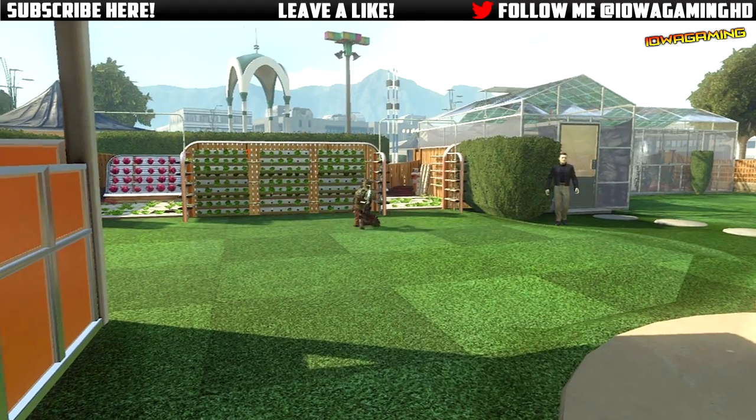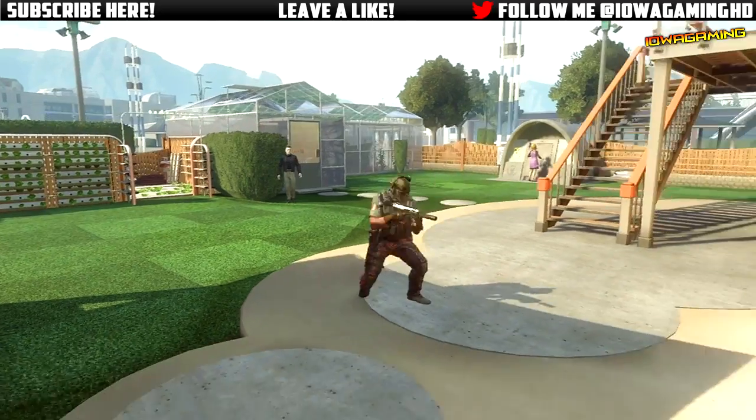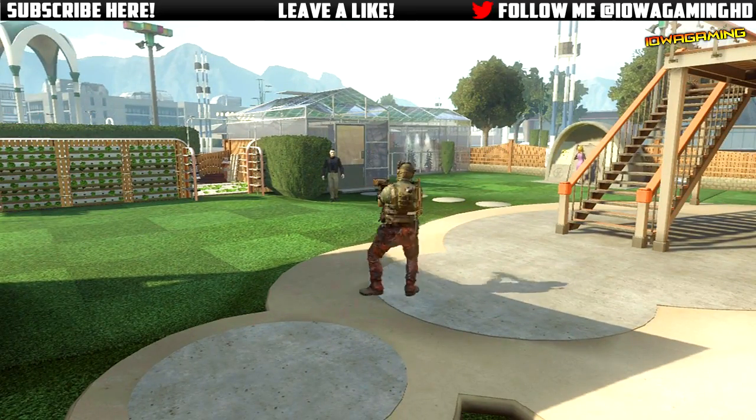I'm sliding. Simply go prone, tap A, then tap Y, then do a 180 with your right stick, then push forward with your left stick and you should have no problem doing this glitch.